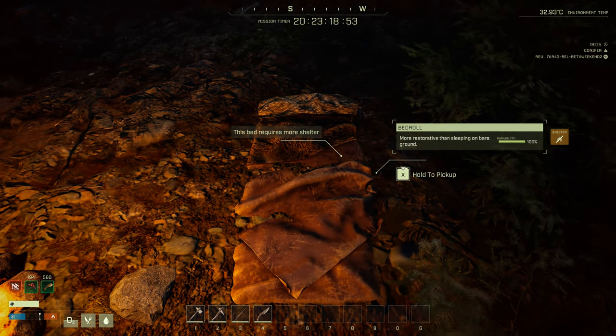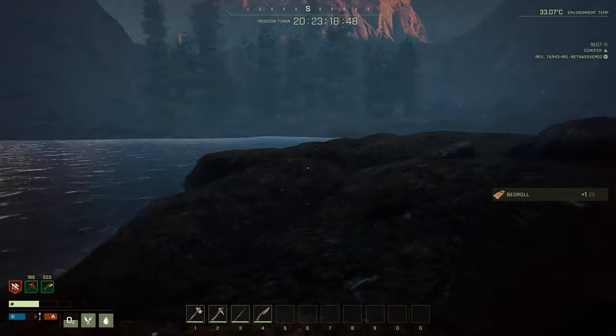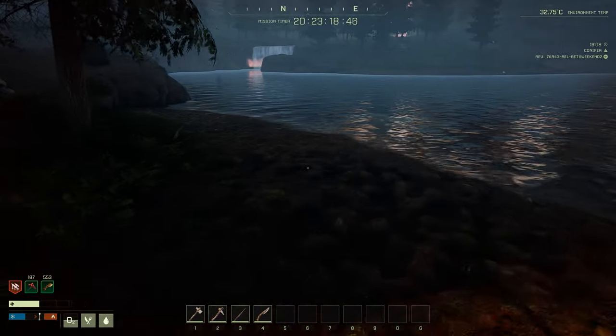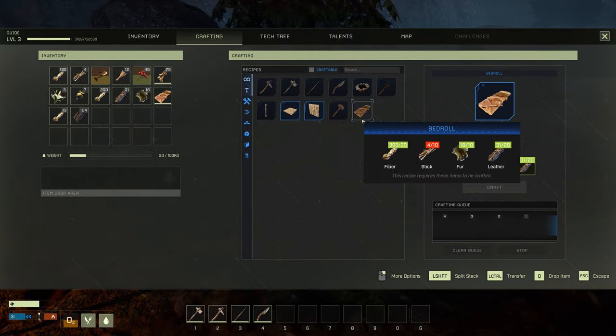I wanted to show you guys this — so we just hold X to get the bed back. It requires more shelter. You don't really want to make your final base a thatch base.